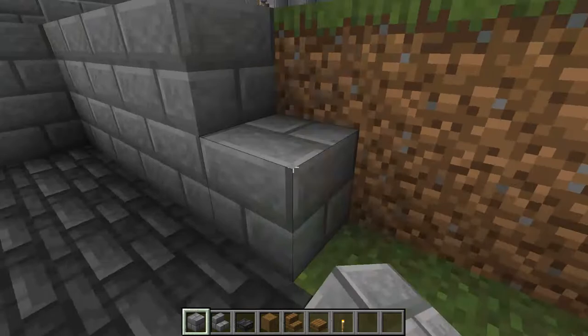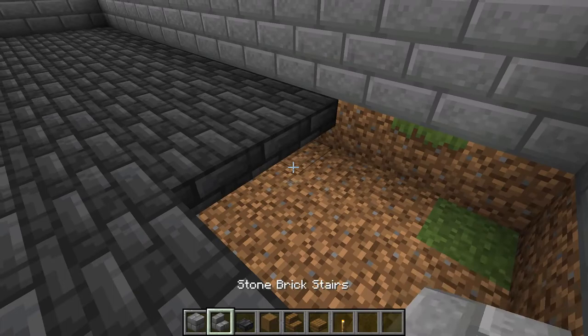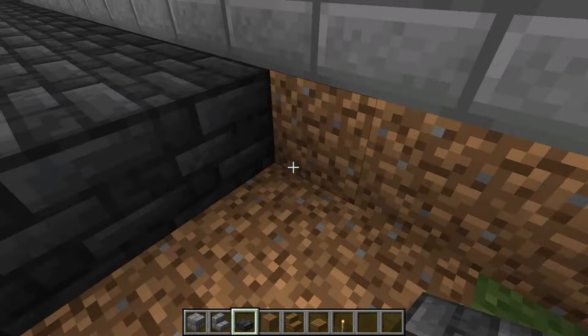That should do it for the time lapse. One thing I want to talk about is this 3x3 space right here — I'll get back to what this is shortly. What we're going to do for now is take deep slate tile slabs and create full blocks around here because we'll be going straight down this 3x3 space, so we need to cover that up. Then replace the dirt here with stone bricks, and we can leave the rest for now.